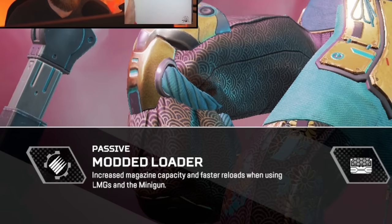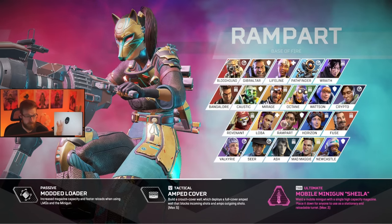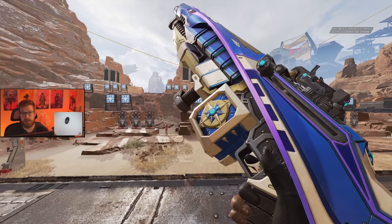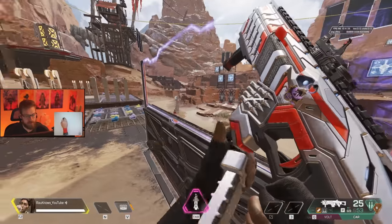Her passive makes reloading 25% faster on LMGs, as well as giving a 15% boost to overall mag size. However, her passive is by far the weakest part of her kit and it shouldn't define your playstyle. At the end of the day, play with weapons that you feel most comfortable with. Keep in mind, her amped walls add 20% damage to all weapons, not just LMGs. You do not have to use LMGs to get the most out of Rampart's kit.